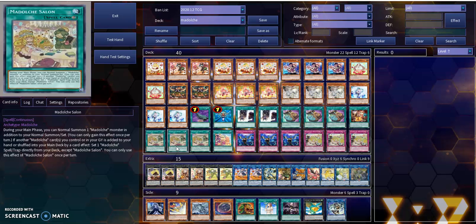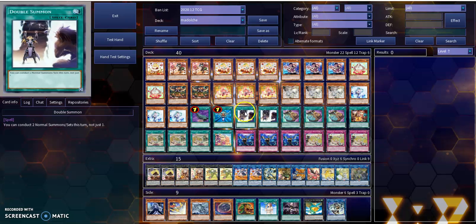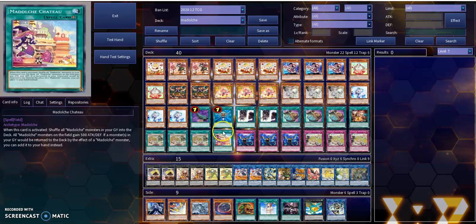Salon is your next card. This is pretty much your additional Normal Summon in addition to Double Summon. Double Summon gives you additional summons so you can play with additional summons of Who Cake, Magelline, Mew Filo — those are your cards to go to. And Angelique can be normal summoned and do all that crazy stuff too. You get all these monsters on the field because of cards like Double Summon or Salon and their additional Normal Summon.